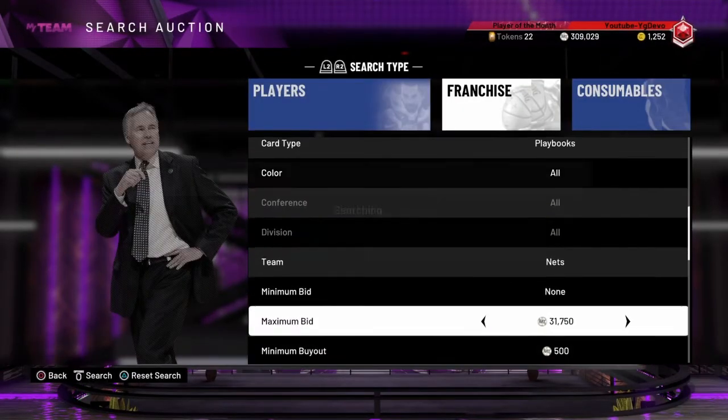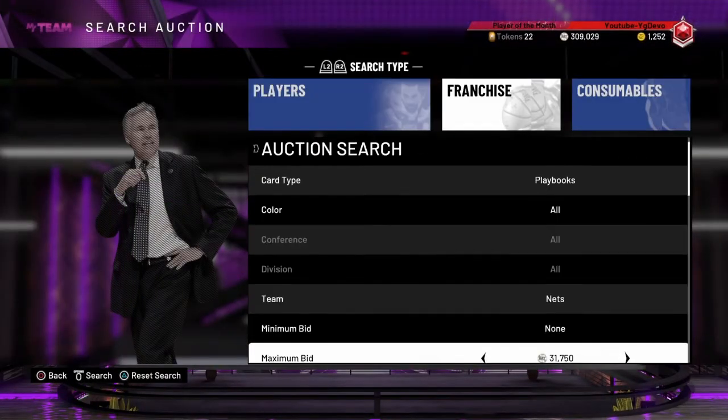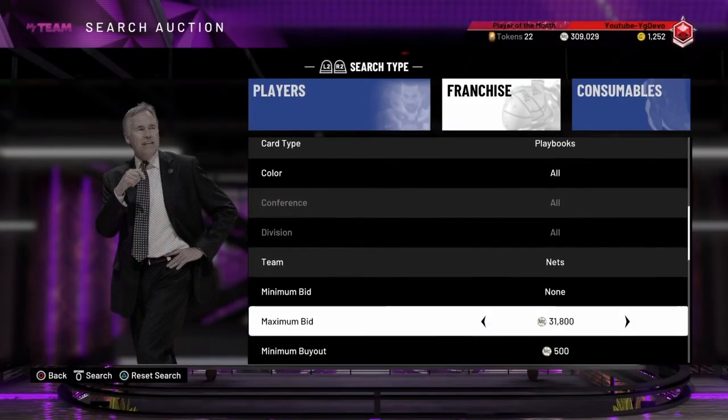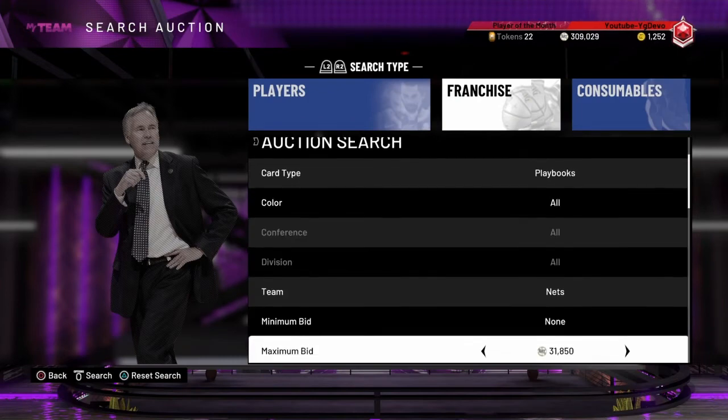Go up $50 each time, then refresh and you guys should see a couple playbooks pop up every 5 minutes. As I said, I made around 20,000 MT in just 15 minutes of sniping.